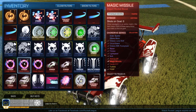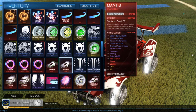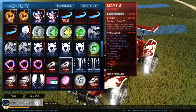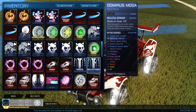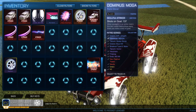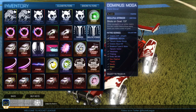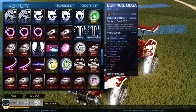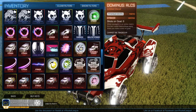Two striker painted Magic Missiles — one is white, which looks really sick. Same with Mantis: forest green and white striker as well. The white striker Mantis is pretty sick — I used to be a big Mantis user and started using it again, so I might switch from Octane to Mantis, we'll see. Next we have the striker black MDGA — my favorite Dominus decal — but I also just picked up a striker white Dominus RLCS decal and I'm not sure which I prefer. The MDGA has clean lines and stripes, but the white RLCS decal is also pretty clean, so I'll have to decide.